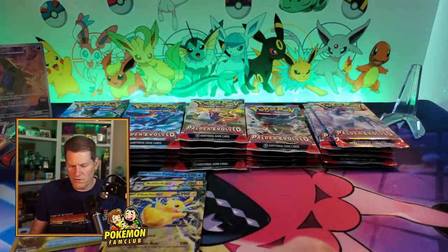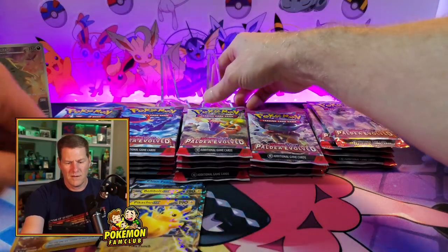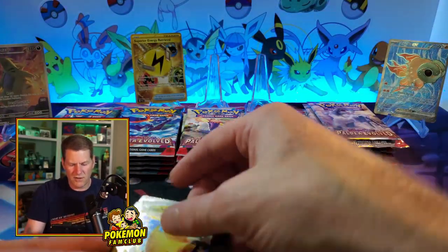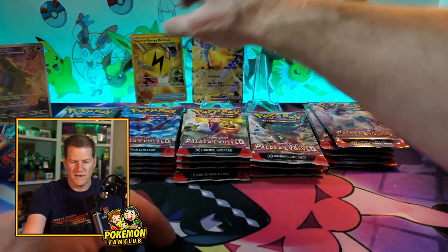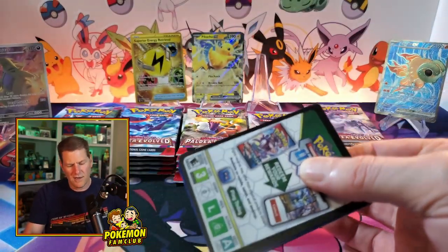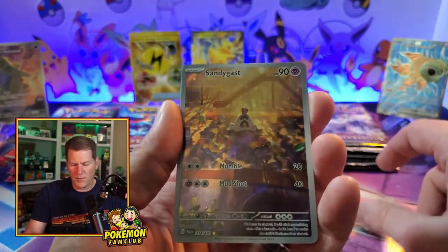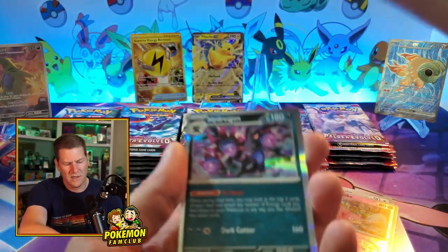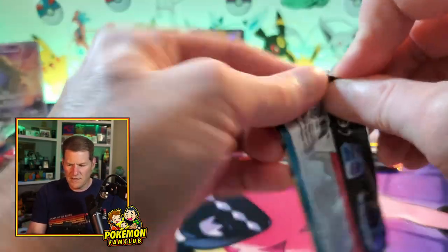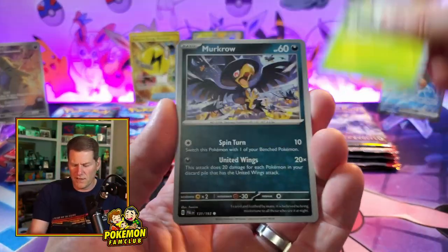Getting Tyranitar for the binder. Chi-Yu — I would love to get that Chi-Yu full art. It's almost hard for me to believe it's only going for about $17 — gorgeous card. We got Iono! Those Ionos are going for a couple bucks. Sandygast in the back, a dragon too. So far we got two Illustrator Rares. If you get a booster box you're pretty much expected to get three, so if we get three or more than we've done as good as a booster box — or better.